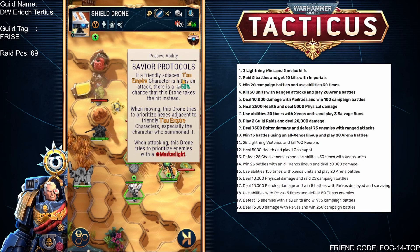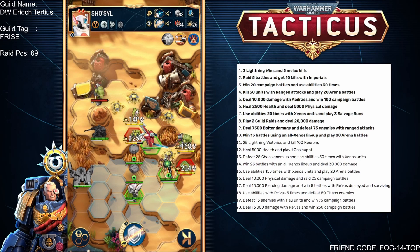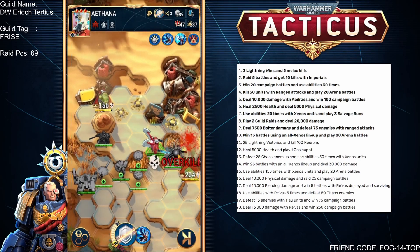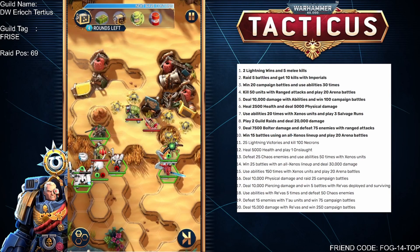If a friendly adjacent Tau Empire character is hit by an attack, there's a 50% chance this drone will take the hit instead. When moving, the drone tries to prioritize hexes adjacent to friendly Tau Empire — but it literally just walked away from them, especially the one who summoned it, and tried to prioritize one next to the Markalite. We'll see what happens next turn. They managed to take one hit and protect it, then moved across to the Tau to protect them from a nearby threat.